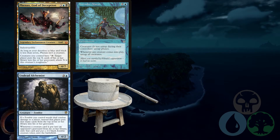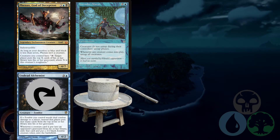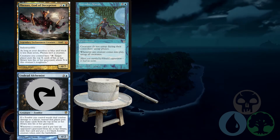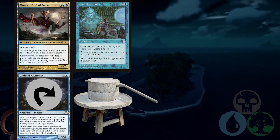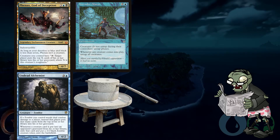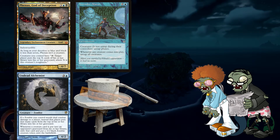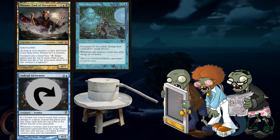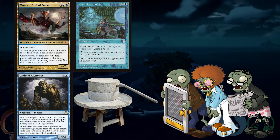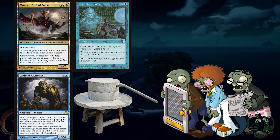With all three of these in play, we start tapping creatures to mill our opponents for their toughness. As soon as a creature card goes from an opponent's deck to their graveyard, we get a 2/2 black zombie, and then we get to untap all of our creatures and do it again. This could miss a player that has no creatures in their deck, or none within range, but that's not very likely.